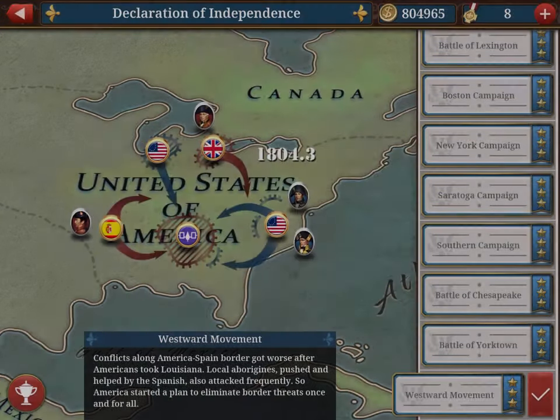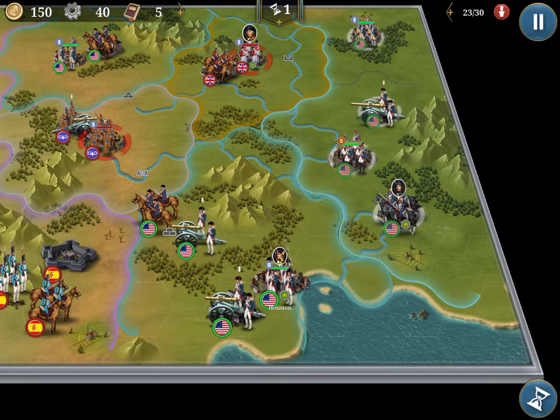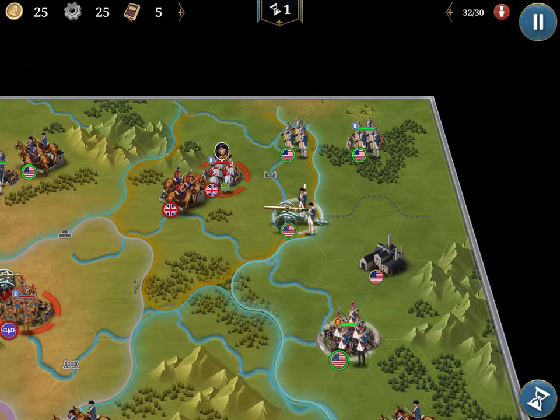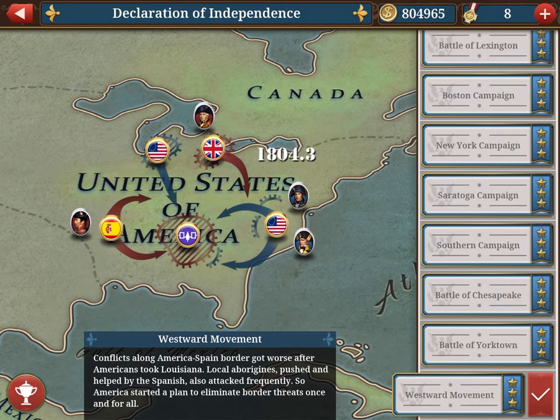Something I wanted to show you: when you do the campaign, there is an auto-complete option. If you're not very good and you're stuck, set the auto-complete and the computer will play instead of you. You can gain medals and coins, invest in training, strengthen your troops, and then do the mission again yourself.